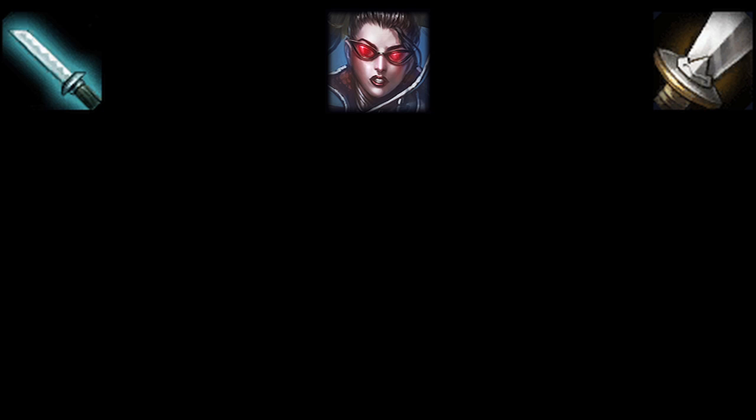Now that we've gone over Vayne's abilities, let's take a look at how much attack speed and attack damage can benefit her. To keep things simple, in these tests we'll assume Vayne is level 18 and her targets have 2,000 maximum health and 0 armor. We'll also assume she is auto-attacking and using her abilities whenever possible.